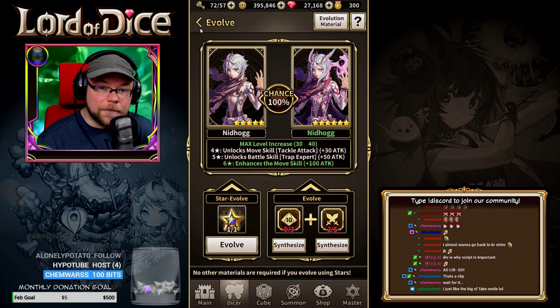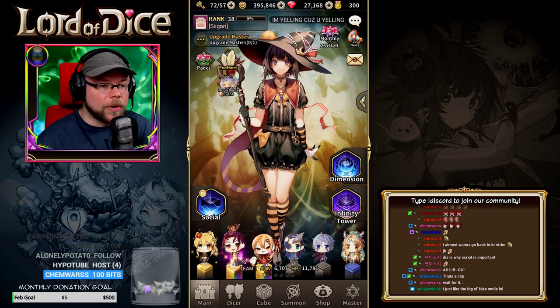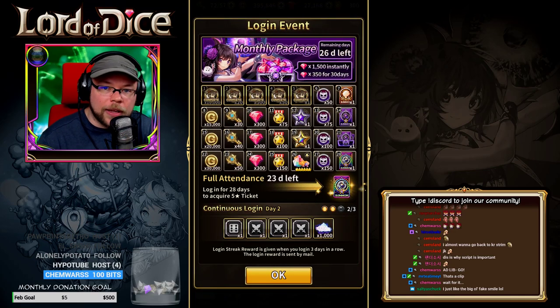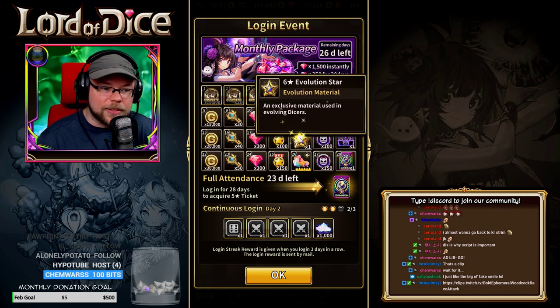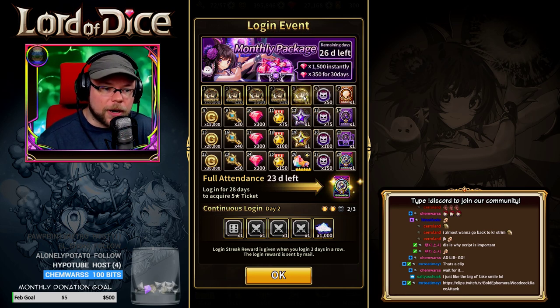You can get these a few different ways. It varies depending on when you're playing or what's going on with your events. One of the first ways is just by logging in every day. When I log in on the 19th day, I will pick up a 6-star evolution star — that's pretty cool just for playing. You can also get a 5-star and a 4-star the same way.